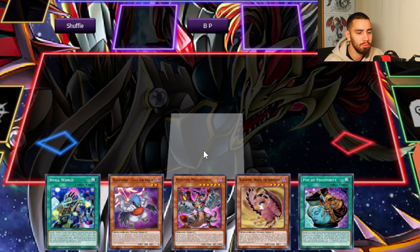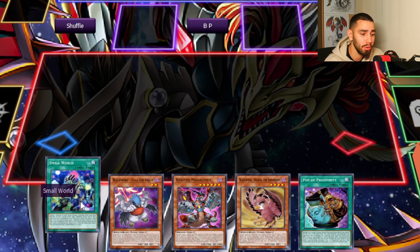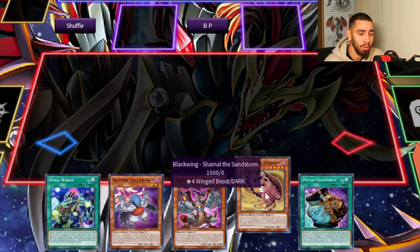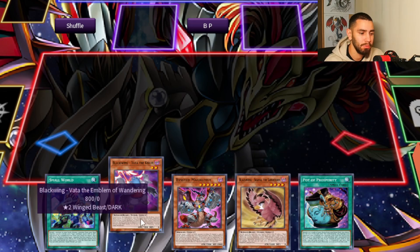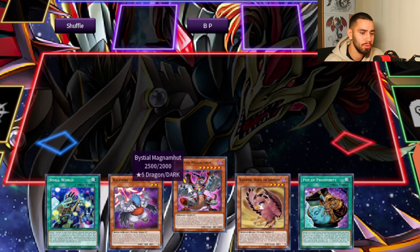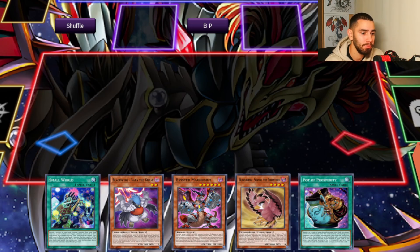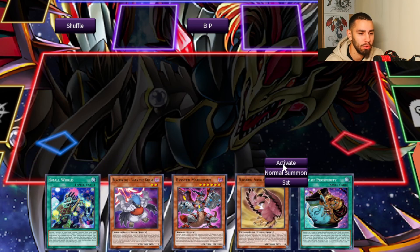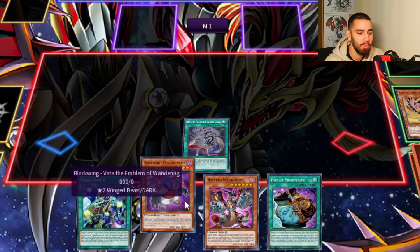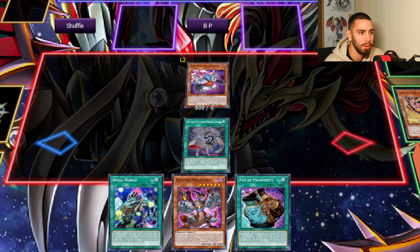There's no way that you can do anything wrong. The only thing that you could do that would be wrong is if you use Small World to banish Vata or Shamal to add anything else, because then if you get Drolled you are screwed. If you want to use Small World, use Magnum. Otherwise Prosperity, whatever. As long as we have Vata and Shamal, we're already playing through Droll — there's not even a chance our opponent can activate Droll if you don't use Prosperity or Small World.